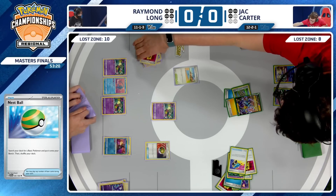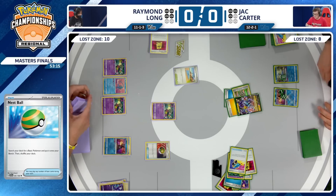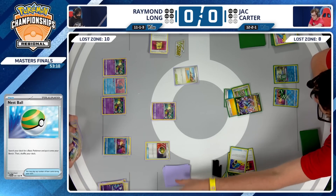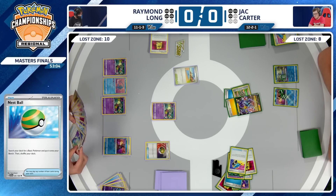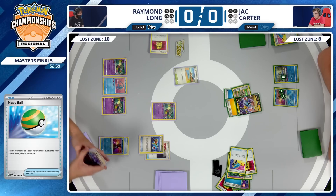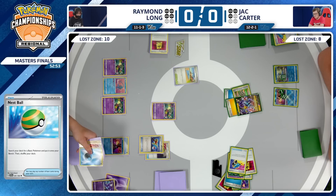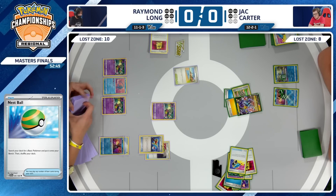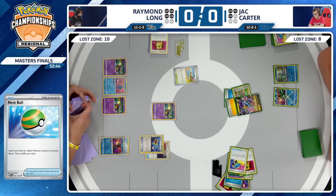Raymond Long going to play that Nest Ball, but nothing was searched out — just going to fail the search and shuffle up. Choosing to get nothing, maybe just getting rid of the Nest Ball before a potential Roxanne comes out. Greninja could still come up and take a knockout on the two Pokemon down on the bench. Super Rod is going to put a couple Energy back, and I assume the Sableye — extremely important card for Raymond. Two Energy and a Sableye put back into the deck.